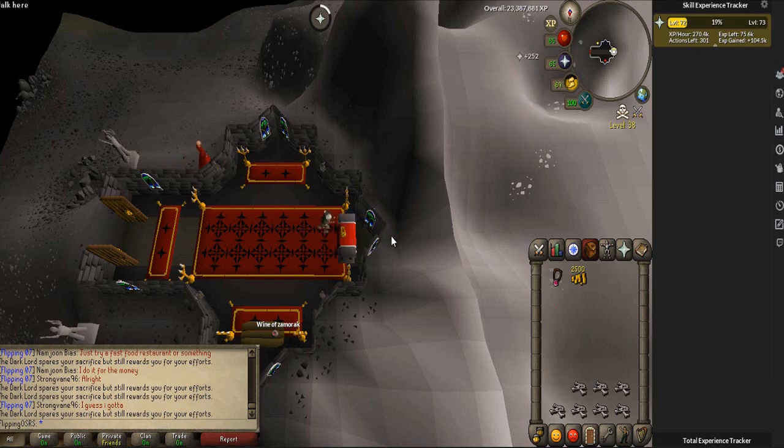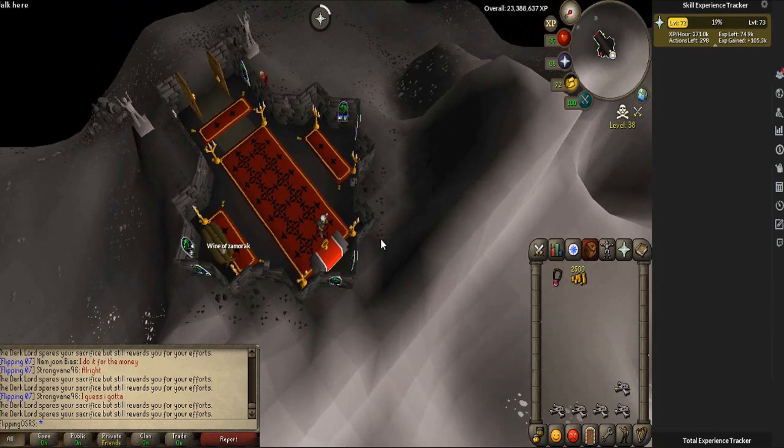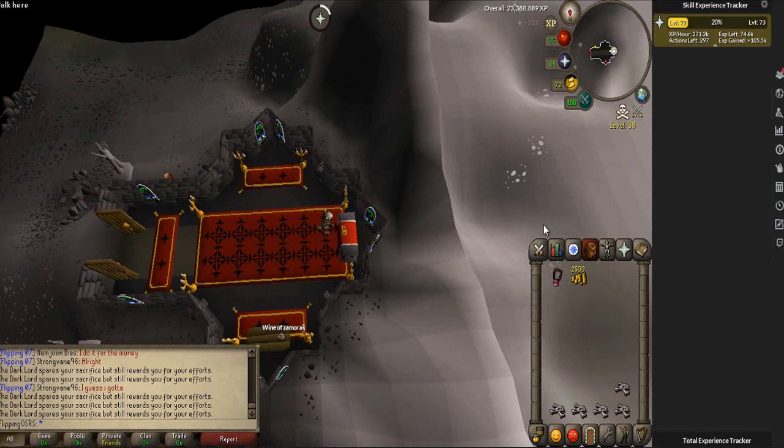The banking time, while it's not that close, really only takes about a minute and a half. Because of the 50% chance of keeping the bone, you're actually at the altar for quite a while per trip. We've done 200 bones total — let's go back to the Grand Exchange and calculate how much money we've actually saved, because we've definitely saved money over the conventional method.